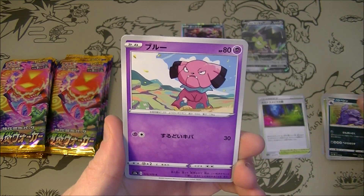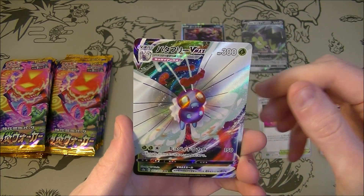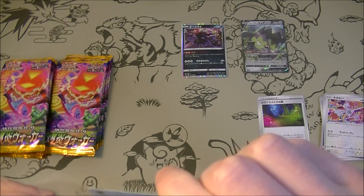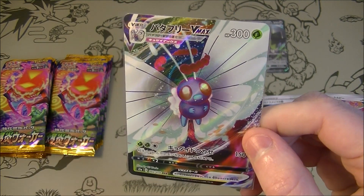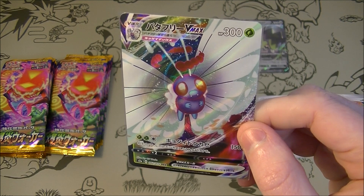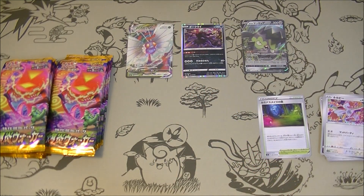Muk, looking terrifying as always. Oh okay, we got a VMAX — Butterfree VMAX, looking very radiant. There is a Gardevoir as well; I would really hope to get that. 300 HP Butterfree. Kyodai Doku Kaze — like Poison Wind — 150 damage and your opponent's Pokemon is poisoned and confused. Pretty good, pretty annoying to deal with, and looks nice too.